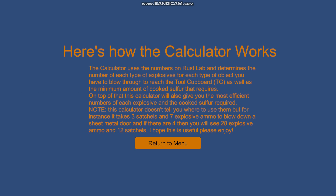It's important to note that this calculator will not tell you where to use your explosives, but it will tell you what to use. For instance, with the metal door example, normally you would just drop four satchels on it, but it's actually more efficient to use three satchels and seven explosive ammo. For four sheet metal doors, it will tell you to use twelve satchels and twenty-eight explosive ammo, but it won't tell you what order to use them.